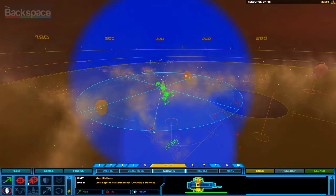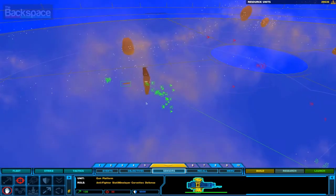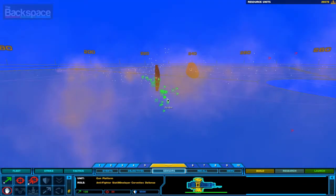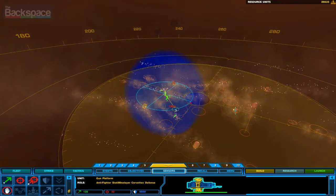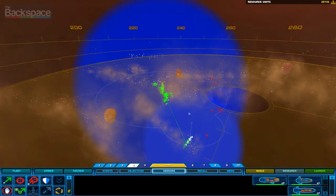Big thing too with the gun turrets — you can only be moved once and that's it. So you've got to make sure when you put them somewhere, you're putting them in the right spot. I want to defend this resource-rich area because now that they've detected me, I'm going to need to defend myself.